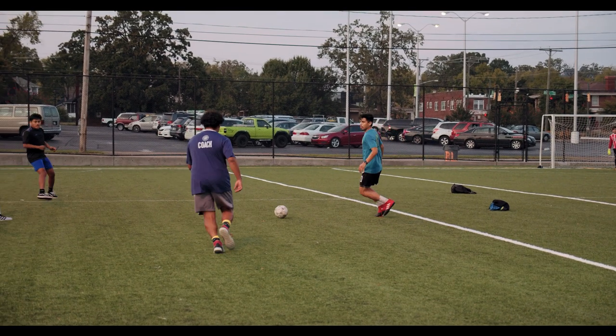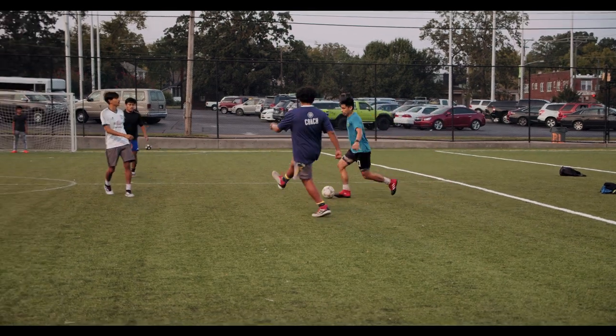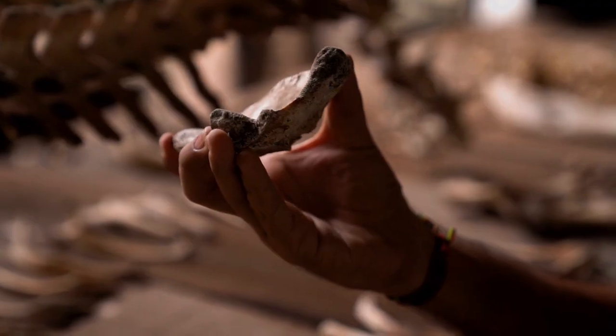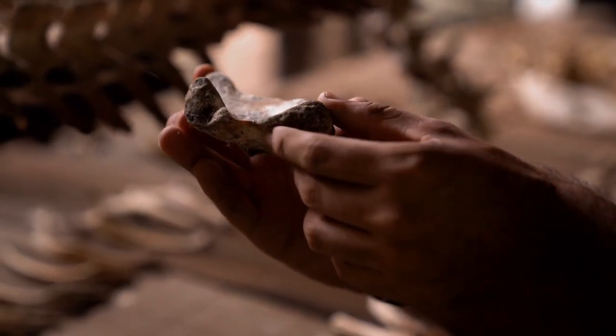Anyways, I could make the game better by just copying the dinosaur game and replacing the dinosaur with a cactus. But that'll just be copying. So instead, I decided to make it so you have to try to ambush a dinosaur while it is running.